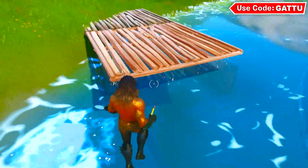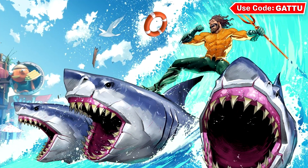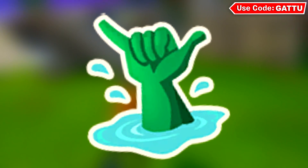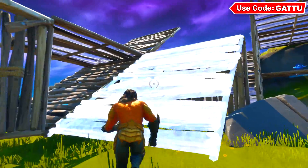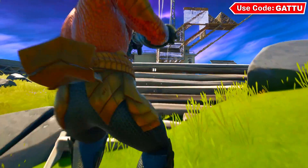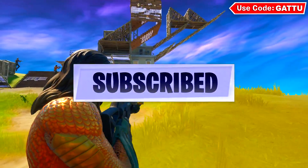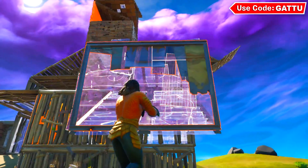We can actually get a lot of free Aquaman rewards in Fortnite right now. We can unlock the Aquaman loading screen, the Aquaman pickaxe, the Trident spray, an emoticon called Sea Shaka, the Supreme Shell back bling, and obviously the Aquaman skin itself. I'm also going to show you how to unlock the extra style for the Aquaman skin. Plus, I'll show you how to get up to 300K XP just by watching this video.